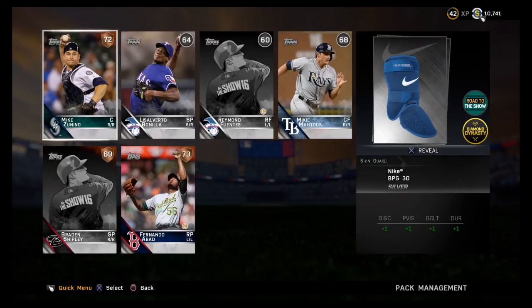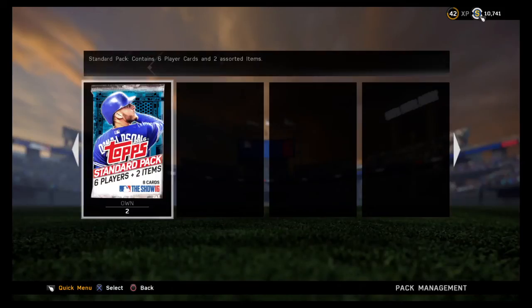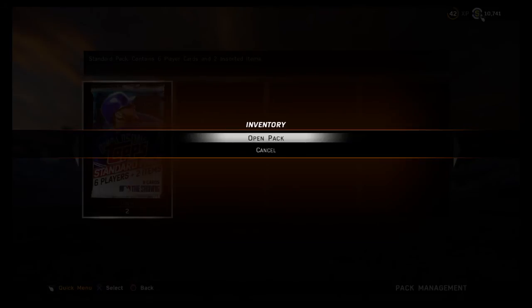Fernando Abad — another lefty. I'm not writing anybody else down except for Zanino. Zanino and Hedges are kind of the same thing: good defense, nothing else. Braden Shipley — oh wait, he's a starter, never mind.